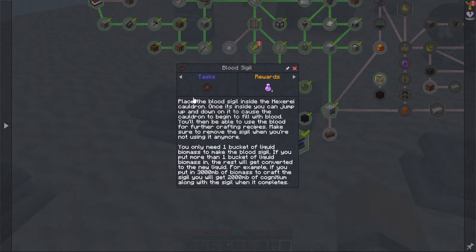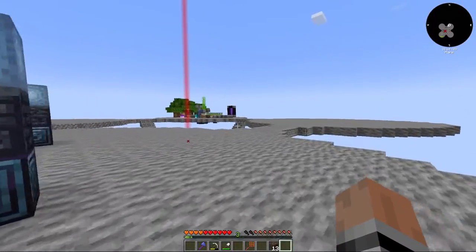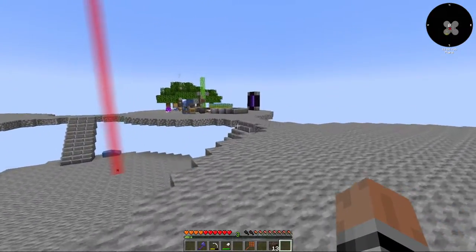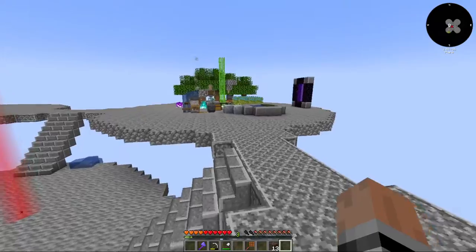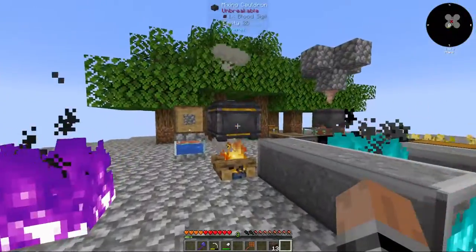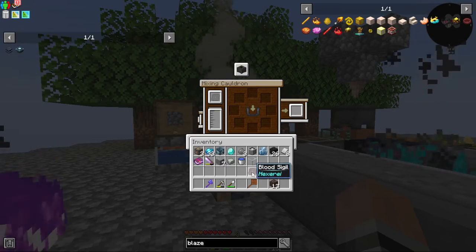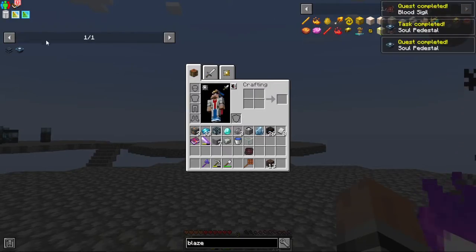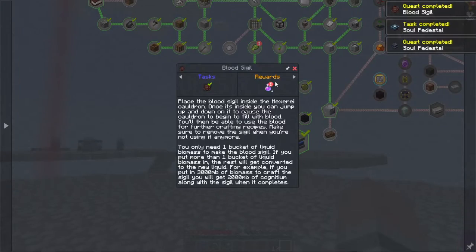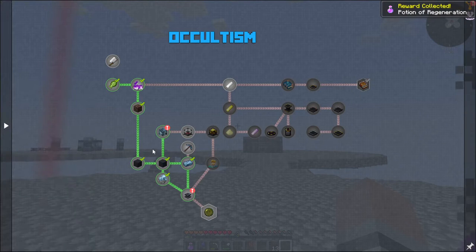Blood sigil — oh, I thought I had put that in my inventory before. Well, we can grab it real quick. There it goes. I don't know if I need it or not. Potion of regen, cool. Mastering the occult, so I've got that.